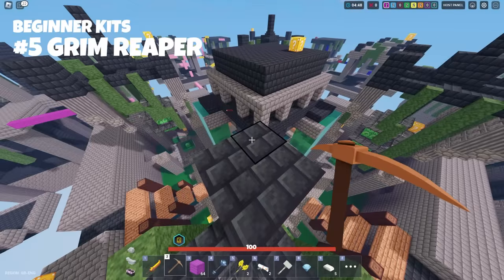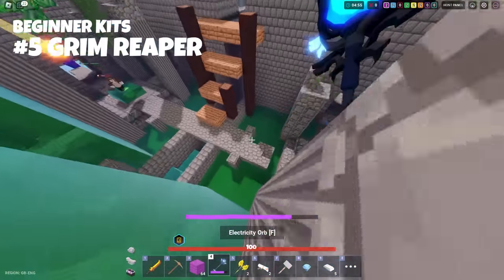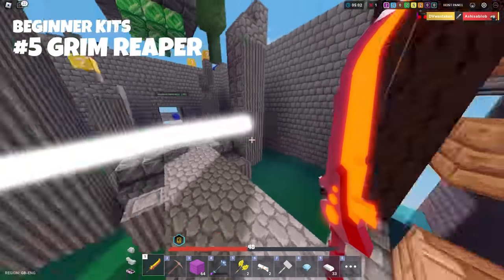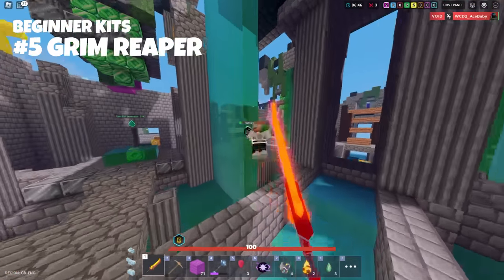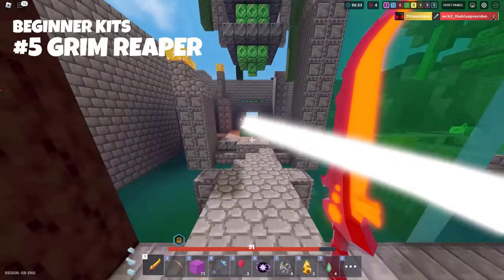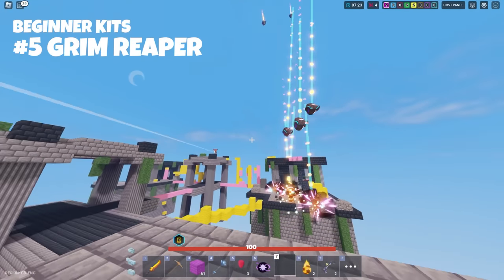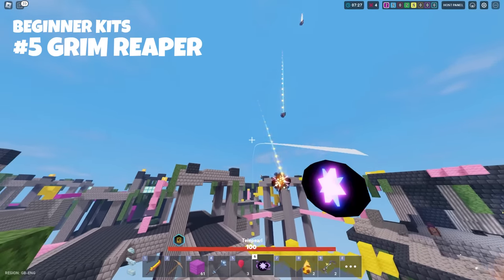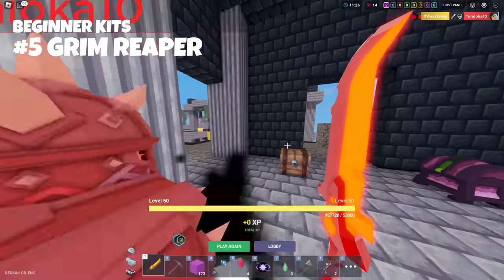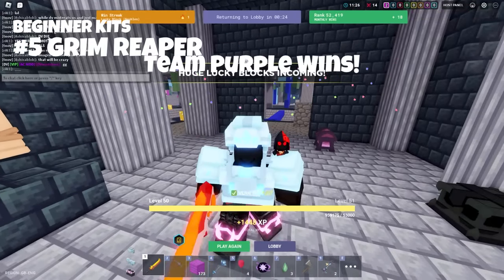Coming in at number five is Grim Reaper — a great kit for beginners and advanced players alike. Grim has a weird jump and movement animation that makes it hard to hit, hovering slightly off the ground. You can jump three blocks, making it easier to get away, and its knockback sends players up a little higher — it just feels weird to deal with. You can also heal by absorbing the soul of someone you kill, giving you a better chance to survive constant rushes. The downside is this kit only works if you can fight and win, so if you're dying constantly, it's kind of useless.